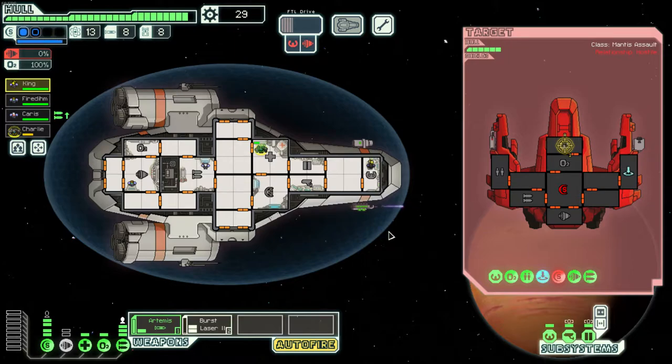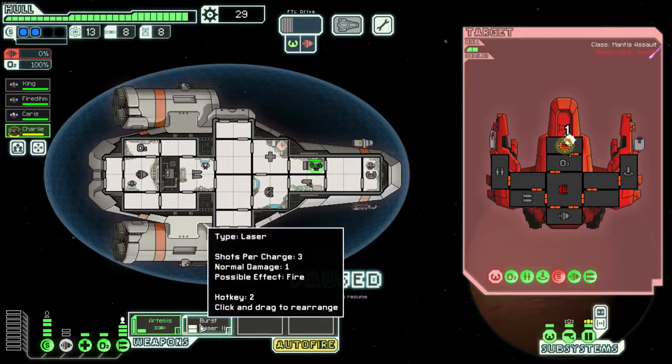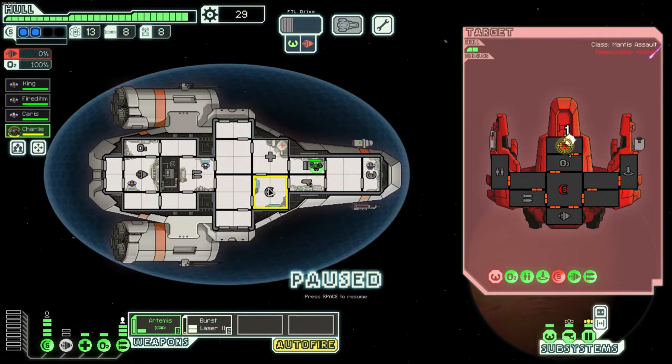We're going for their piloting so we don't miss future shots. Take that out and they can't dodge. Charlie's still healing; their teleporter is recharging. I'm going to pause and talk about something important I didn't mention in the first video: if you are manning a system it gets a boost. Having Karis working the guns means our guns charge slightly faster; having someone on shields means they recharge slightly faster.